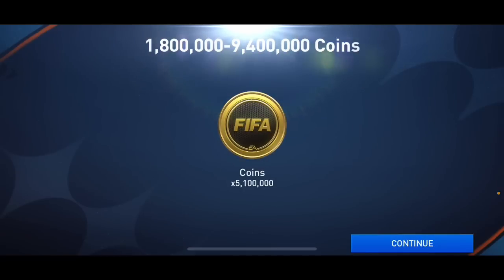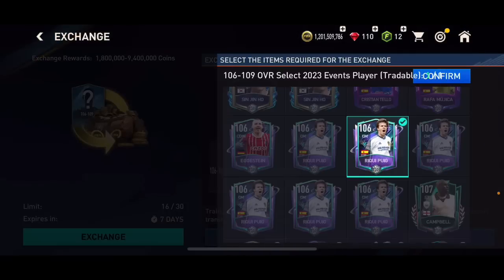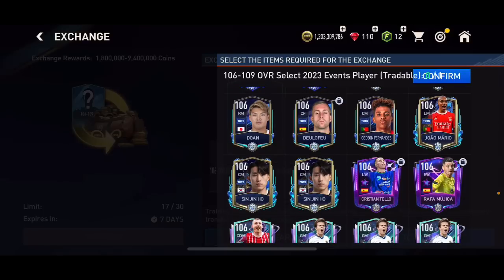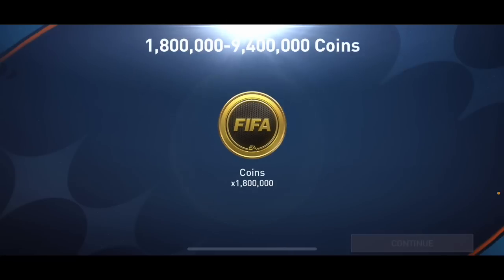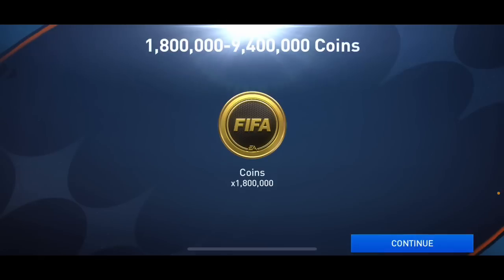There we go — 5.1 million! That's my second pull above 1.8 million, so that's plus 3.3 million coins right there. In my region prices are higher than other regions — in your region the 106 overall cards might be 1.6 million instead of 1.8 million. So far I'm happy with that 9.4 million and the 5.1 million — if I get one more 5 or 9 million from the last 10 packs I'll be even more happy.